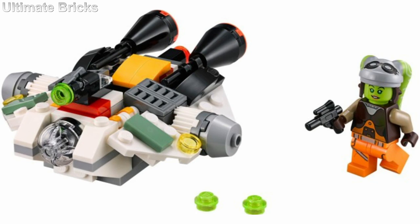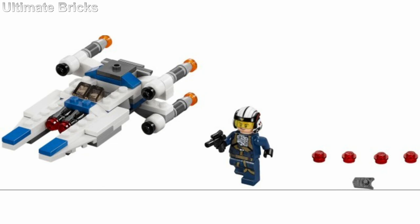In 3rd place, we have the U-Wing. I think this one looks great because I like how they didn't go for a square look — I like when they go for something more unique. This is definitely one of the better Micro Fighters. It looks absolutely great and really captures the look of the U-Wing really well.